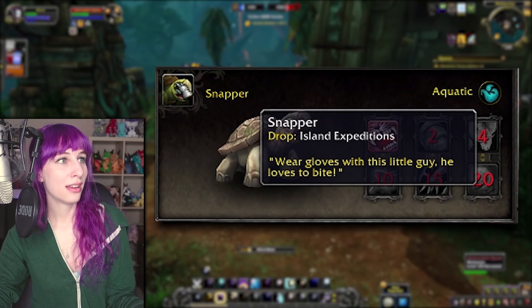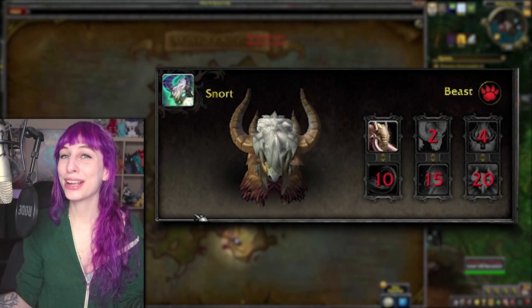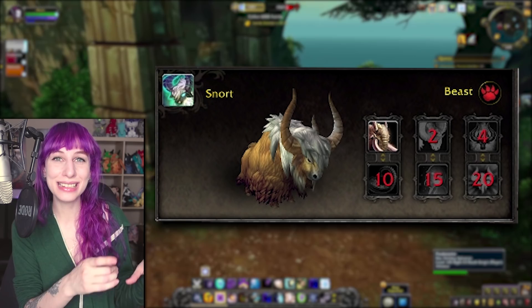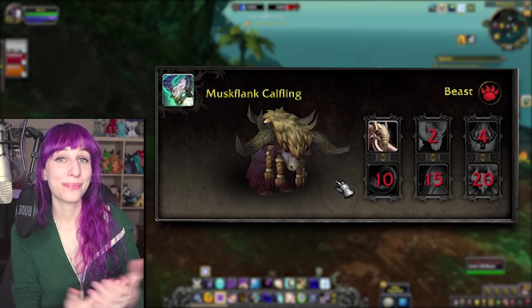Snapper! He's a little turtle with a little beak, and his description is like 'watch out, he loves to bite' — as though that's not going to take a finger off. I like my fingers, he's cute, but I need them to play WoW. Snort and the Muskflank Caffling are both yak-type pets. They don't have identical models, but they do both have an identical moveset to Zhao Caffling of New Zhao. So if you never did the Celestial Tournament and you really want that tanky yak with the big Wish, here you go.